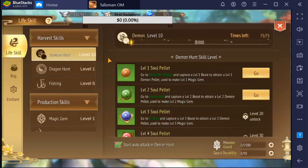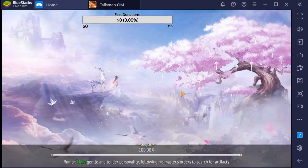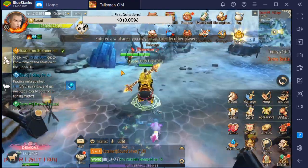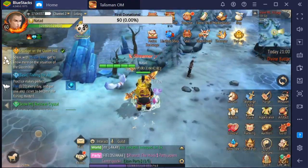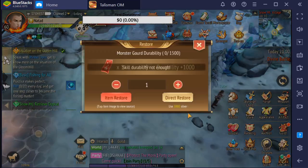I already did some of them. If you want to do demon hunt — in my opinion it's the best way to make silvers — just click here and it will teleport you to Snow Village. When you are in Snow Village you will find these small demons, just start demon hunt.